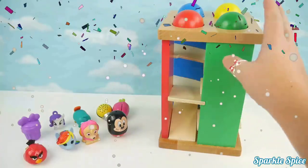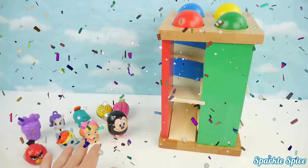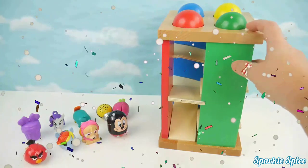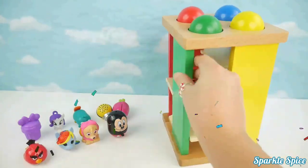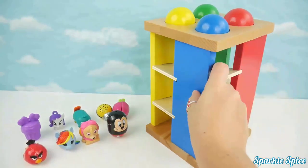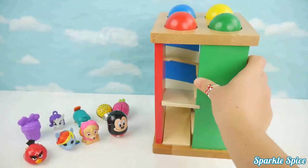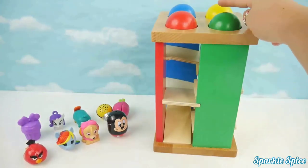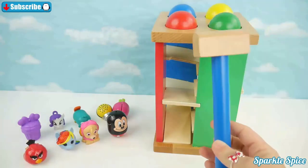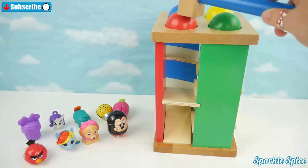Hey guys, it's Sparkle Spice and today I have this fun ball pounding table and also some toy surprises that are going to help us play a game. We've got a green side, a yellow side, a blue side, and a red side — with a matching ball for each. Let's use our hammer to pound each ball through the maze — we'll start with the red.